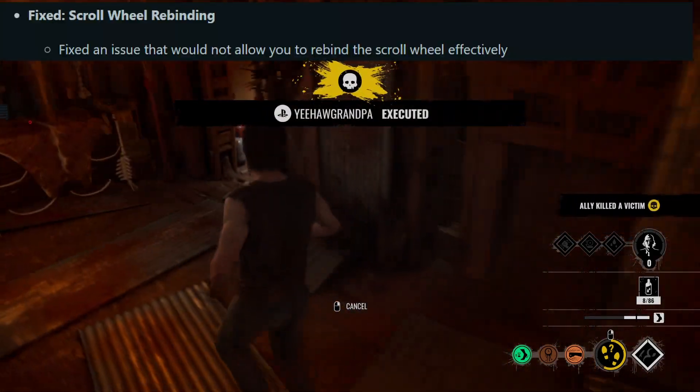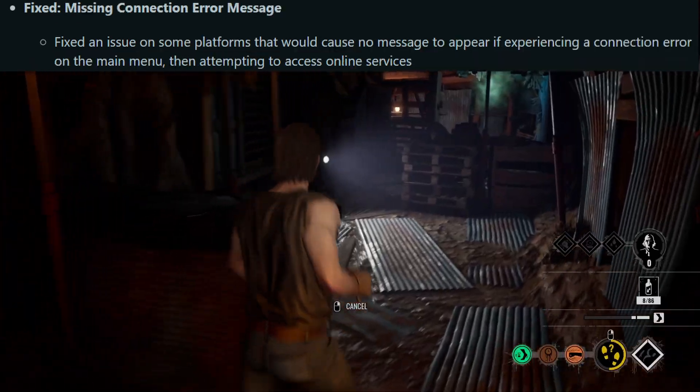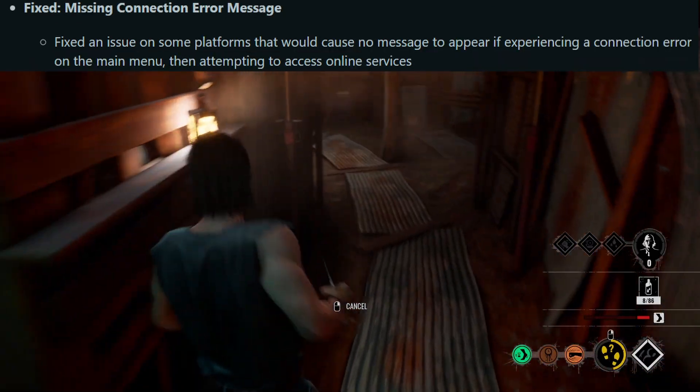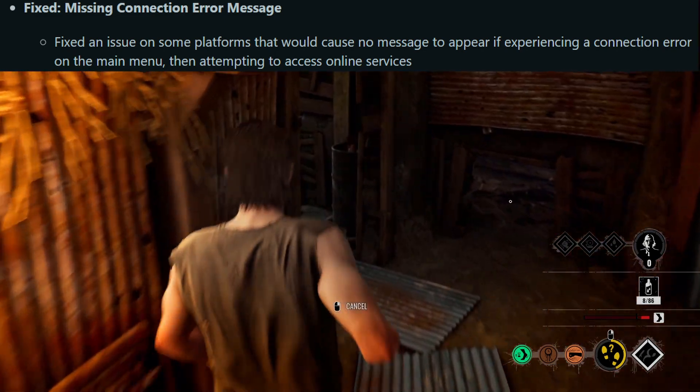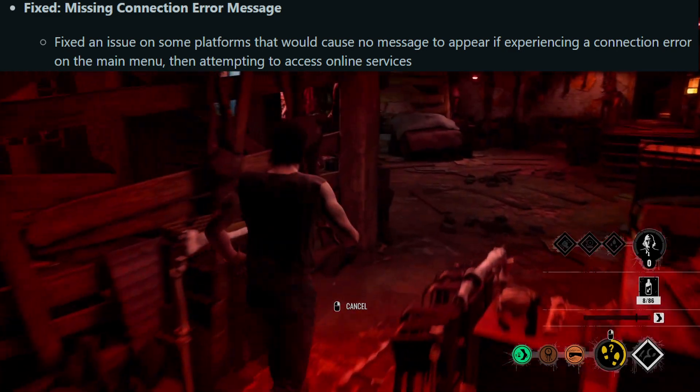Scroll wheel rebinding: fixed an issue that would not allow you to rebind the scroll wheel effectively. Missing connection error message: fixed an issue on some platforms that would cause no message to appear if experiencing a connection error in the main menu then attempting to access online services.